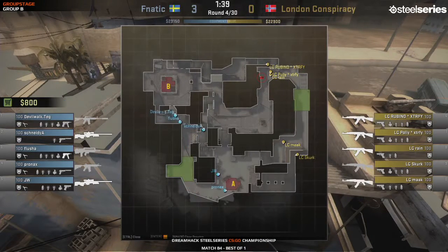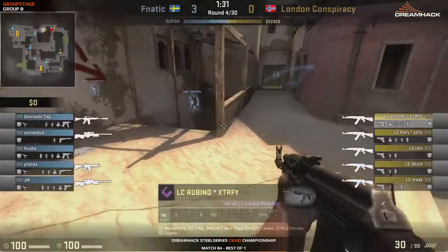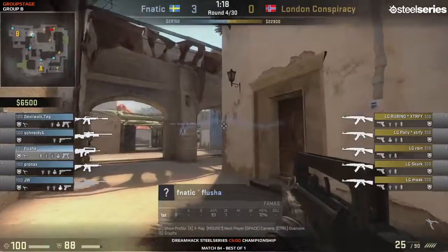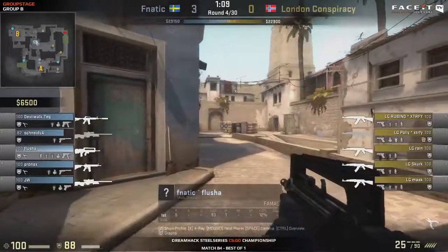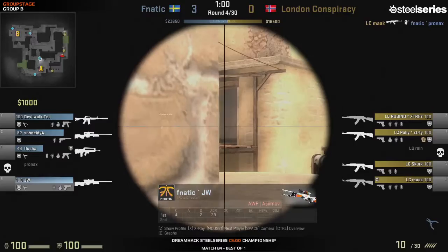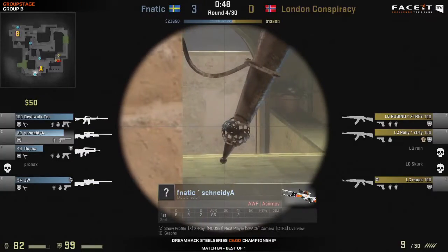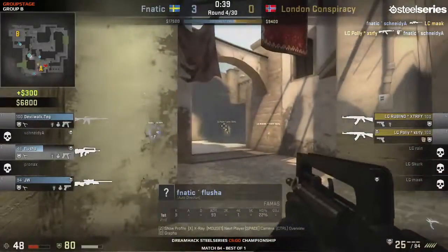Two terrorists going towards bombsite A while the main attack goes towards B, and they are actually taking their time. They're playing a very nice little split here, seeing if the CTs play aggressive. That's something Fnatic are actually doing, and this is very good here by London Conspiracy. If they're playing well, they will get an early kill on Flusher who's pushing towards bombsite A. Flusher's at bombsite B actually. We're seeing very slow, considered play from London Conspiracy. Here comes a bit of a sneaky push from Pronax.